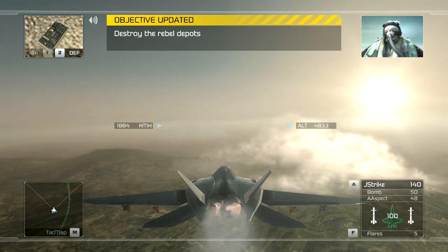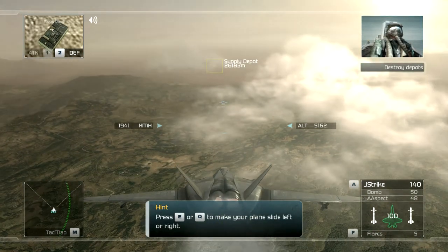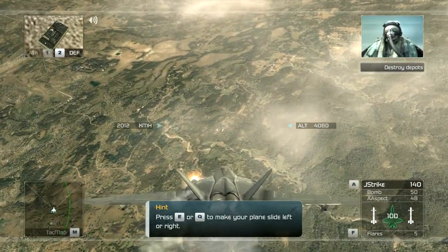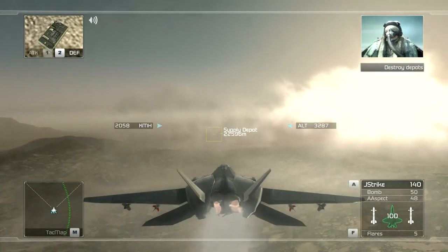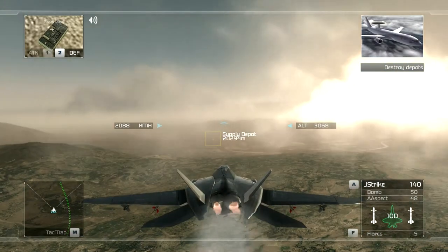We have visual on the depots. Weapons are hot. We're rolling in. Hey Casper, why are we using freefall bombs on these targets anyway? These things are antiques. Because they're cheap, they're reliable, and they turn multiple targets into one big crater. Got it? Bombs are not as outdated as you think. They're crude, but very effective.